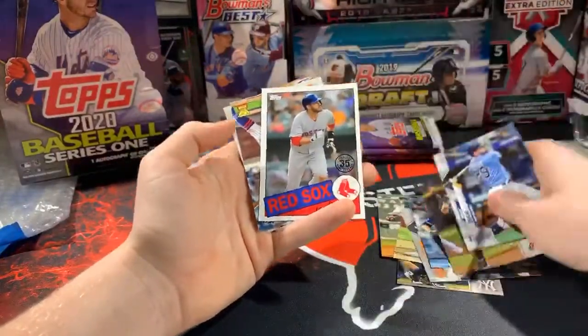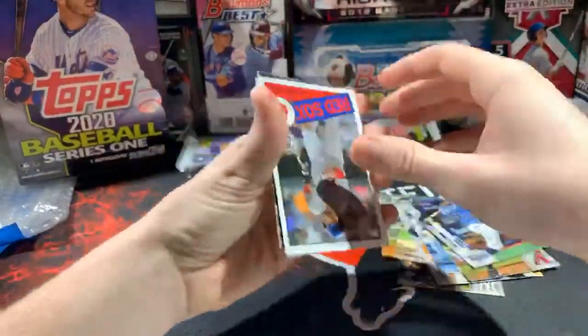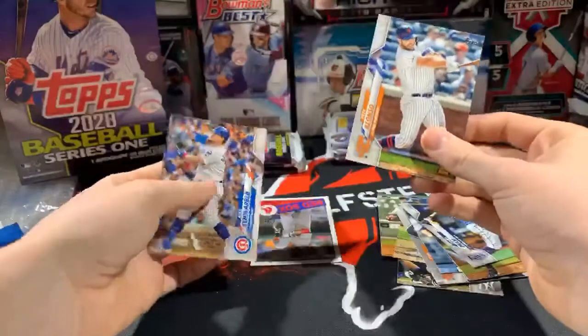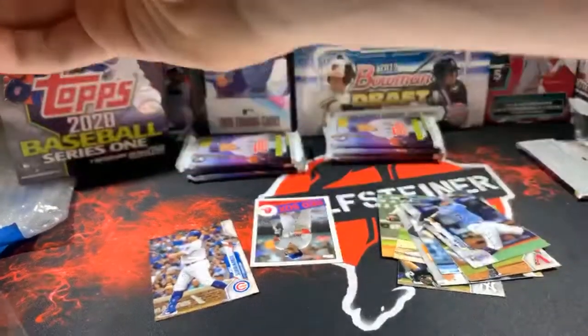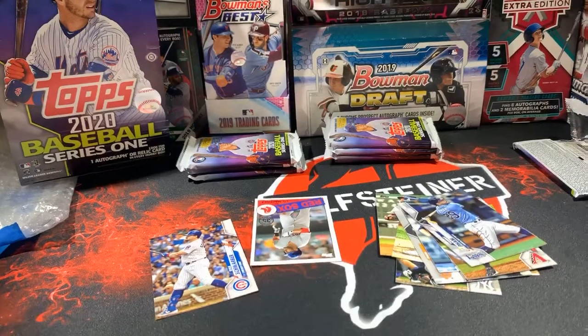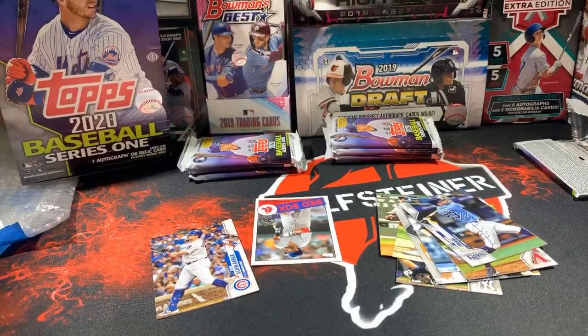Ooh look at this — is it Alonzo? It sure is! Pete Alonzo rookie cup! We're getting all the nice rookie cups. I think we got most of the big four — we got the Tatis, we got the Vlad, we got the Alonzo. We need an Eloy now — Eloy Jimenez. Nice Pete Alonzo for the Mets, that's going to Kenny. Pete Alonzo rookie cup.